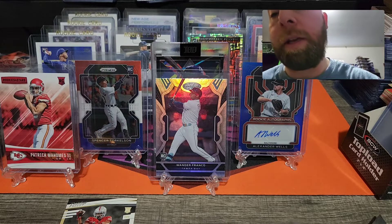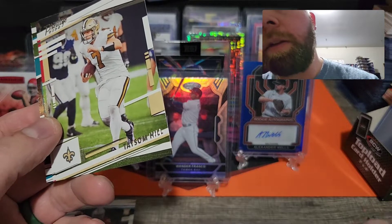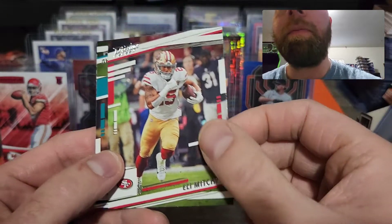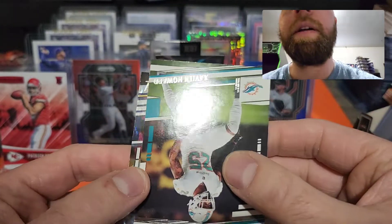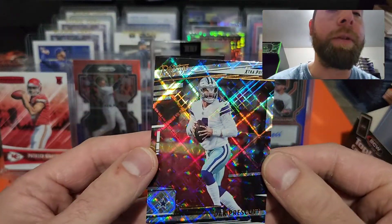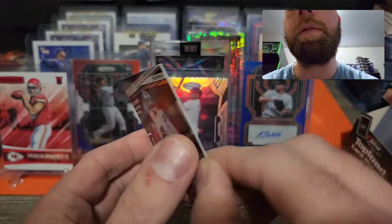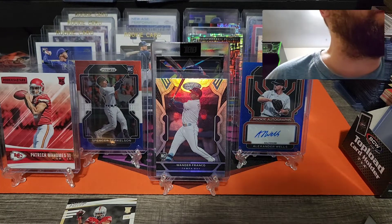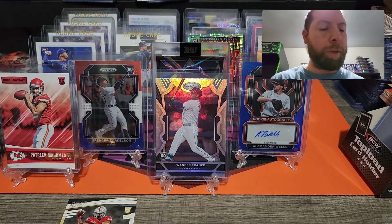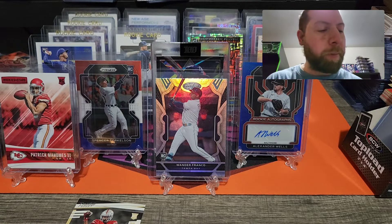We see our first diamond — there's Pat Freiermuth, Taysom Hill, Eli Mitchell. Our first diamond is Dak Prescott — very cool, I do like those diamonds a lot. They are sharp-looking cards. It's not numbered but very cool nonetheless. I'll get him sleeved up. So we got a numbered card of 50 — Hassan Haskins — and we hit a Dak Prescott diamond parallel. Not too bad off to a pretty good start!